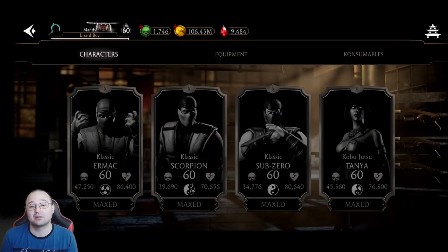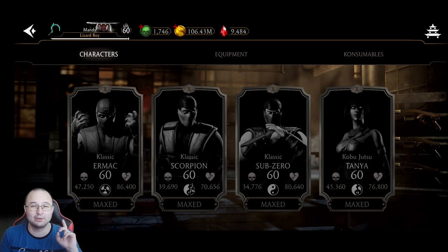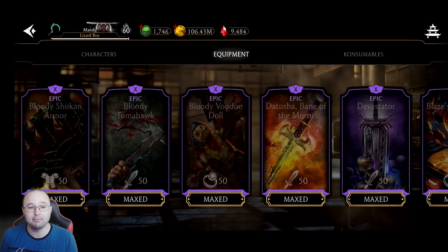So I would go for Classic Scorpion. First thing first: go for Classic Ermac, just one copy, then max out Classic Scorpion, who will be your main for carrying towers — along with, let's say, Fusion Zero, MK11 Scorpion, Johnny Cage, Combat Cup, and stuff like this. After you're done with Classic Scorpion, then focus on the equipment.